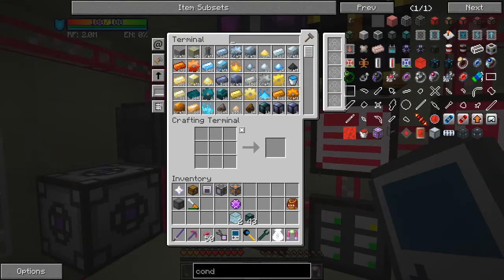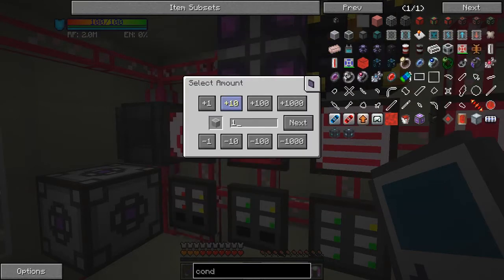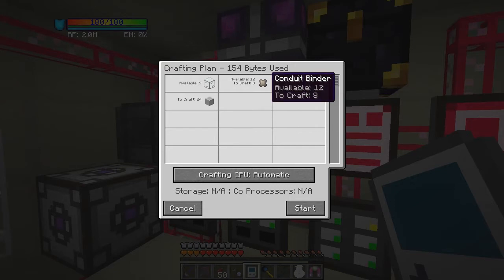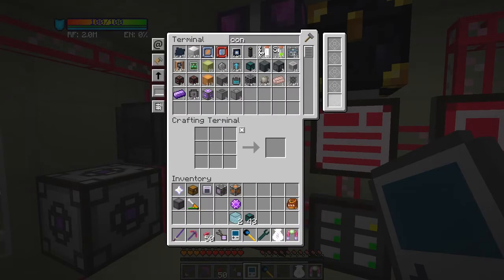Now let's craft some more conduit — I need about 24 of these. It needs to make some conduit binder first. I've got the recipe for that and also a recipe for the binding composite. It'll make 12 of those and 8 of these, and then we put the glass together. And that's already done — really fast in this case.